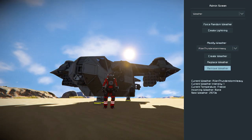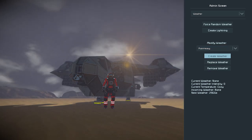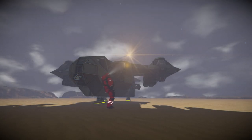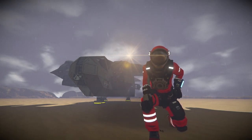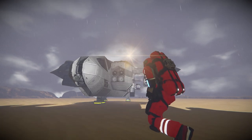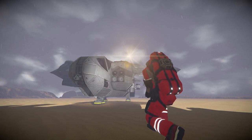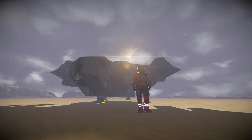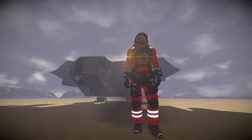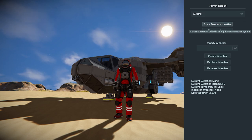If you're like me and film cinematic series, or just like playing around with admin commands with your mates, you can actually spawn these weather types with admin commands. All you do is open your admin screen on Alt+F10, your admin menu will appear, select the dropdown that says Admin Tools, then switch to Weather. You can then modify the weather in the biome below — you can force random weathers, create lightning, replace weather, or remove weather. There are commands such as 'smite', which will create lightning wherever you're looking — very similar to the Minecraft command.